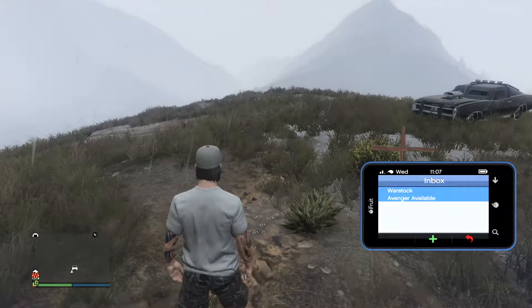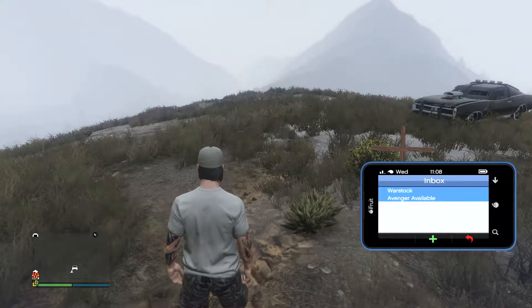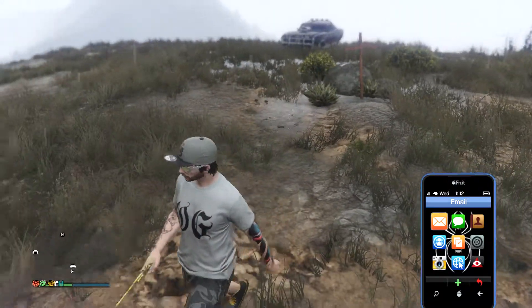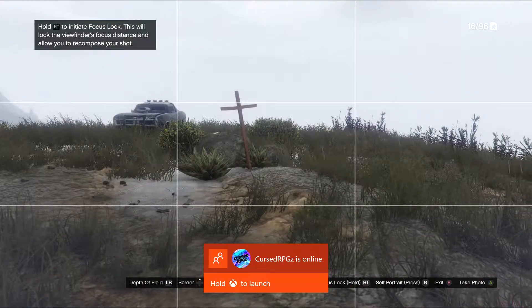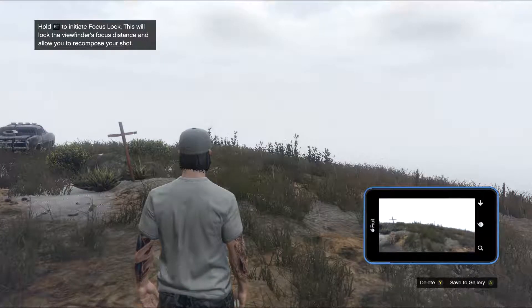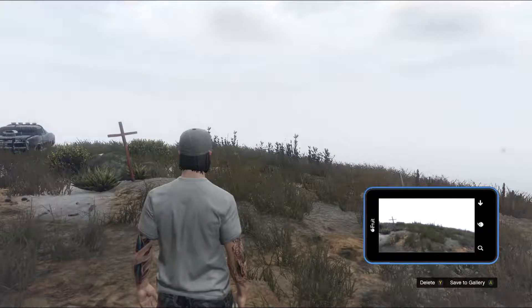You'll usually get an email from some type of person in GTA. You're going to click on it and when you do, it's going to give you a picture. The picture is going to be something like an old-style type picture, like back in the old days.